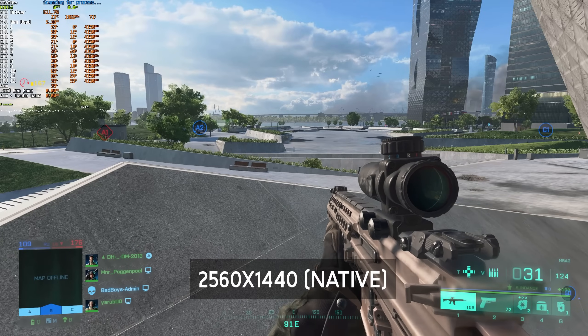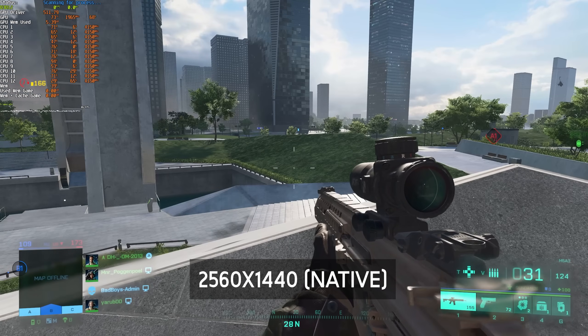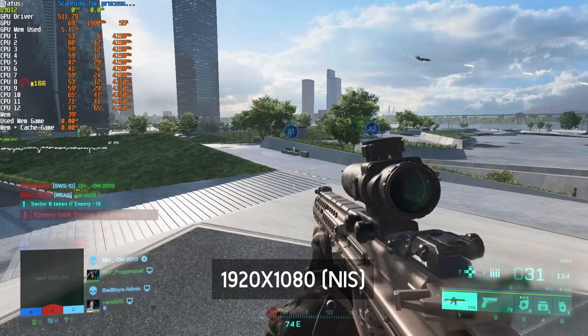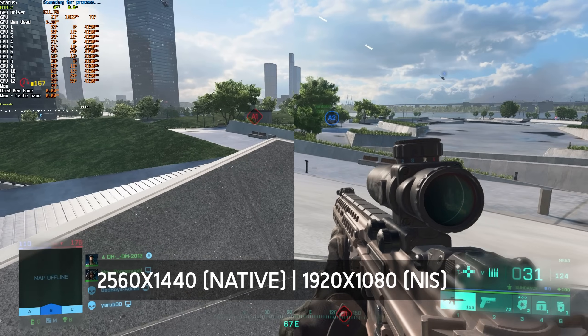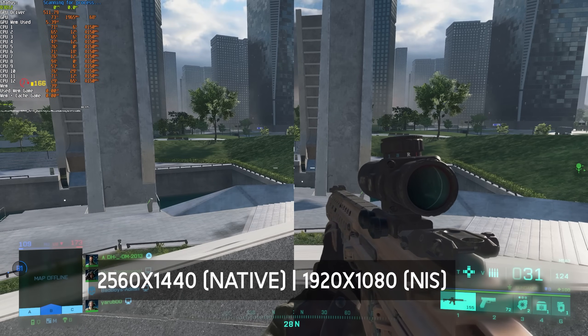Visual impact. In Battlefield 2042, did I notice any kind of difference using NVIDIA NIS versus no NIS on native? Surprisingly, not too much of a difference. Aliasing was slightly more noticeable, and things were slightly blurrier in the distance, but other than that, things seemed pretty well optimized.